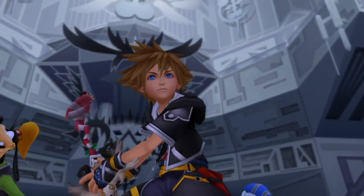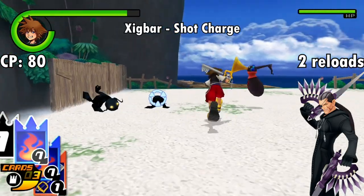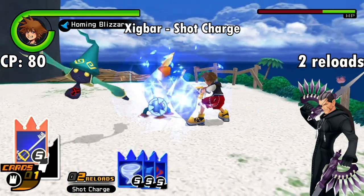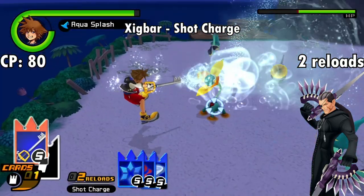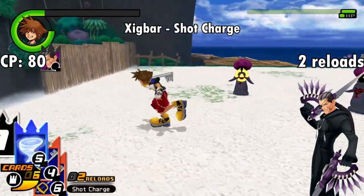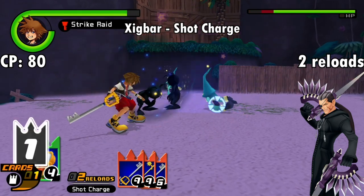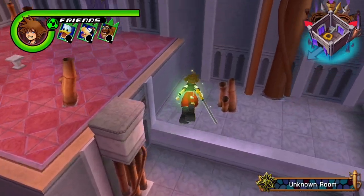Next up is Xigbar, who fittingly comes with the Shot Charge ability, referencing his use of his arrow guns. This costs 80 CP to equip, and for two reloads it powers up what the game calls Missile attacks — essentially any attack that shoots out horizontally from Sora's Keyblade: Fire, Blizzard, Homing Blizzara, Strike Raid, Fire Raid, Blizzard Raid, Thunder Raid, Judgment, Reflect Raid, and Aqua Splash. Naturally, if you find yourself using a lot of these Missile moves, this isn't a bad option. You can get Xigbar's card in the Hollow Bastion Key to Rewards room — Floor 7 at the earliest, Floor 10 at the latest.